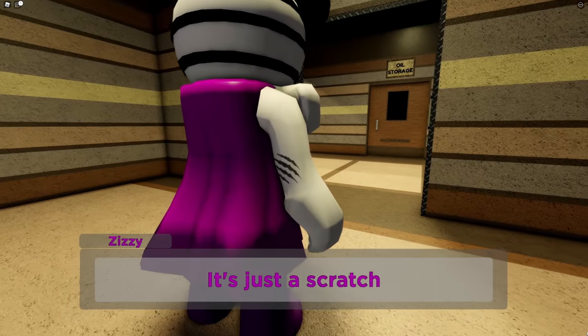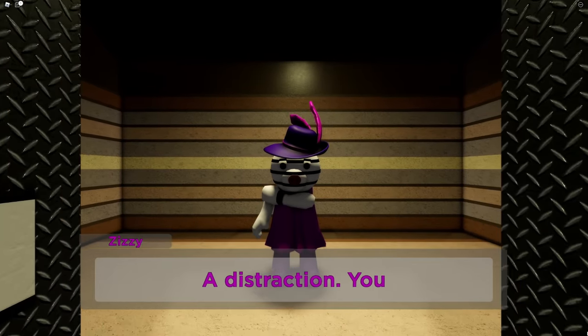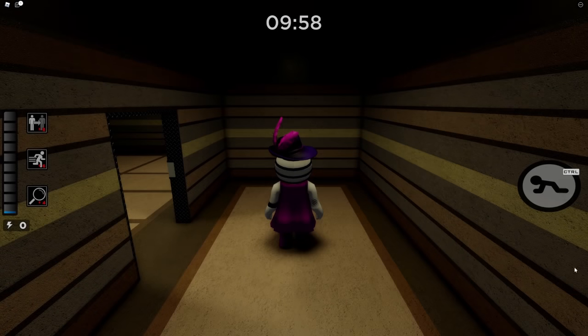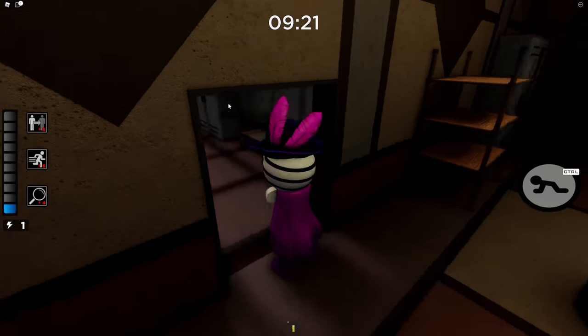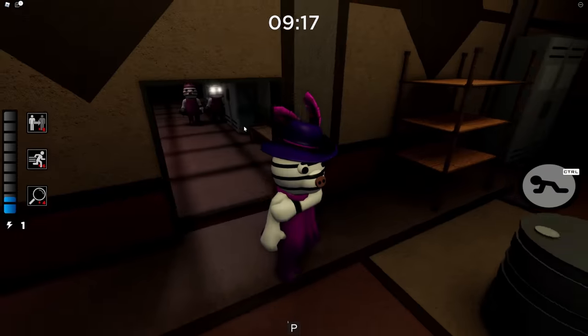It picks up right where we left off — Pony and you, the player, have left the refinery, and it's up to Zizzy to cause a distraction so that you guys can escape. Of course she's infected and she doesn't have long until she turns. Because Zizzy is becoming infected, she's slowly losing control of her mind. As we play through the chapter we see a lot of things that are distorted, just like in the Distorted Memory chapter.